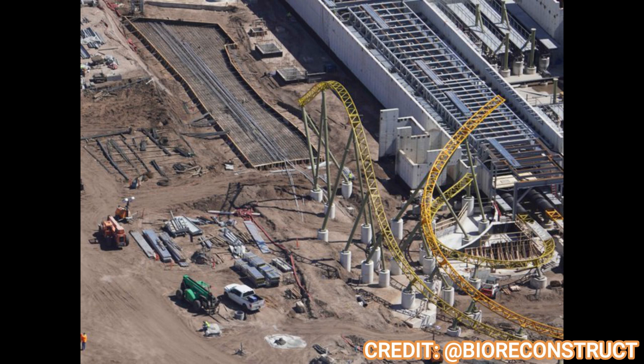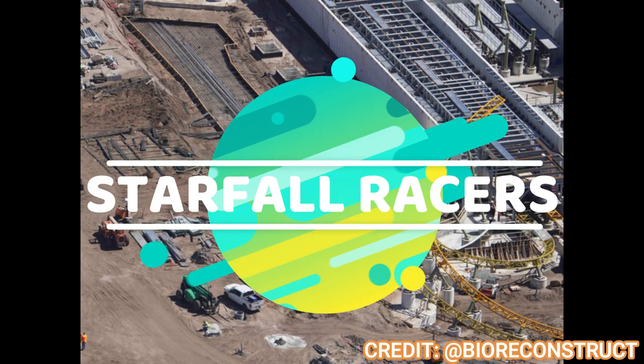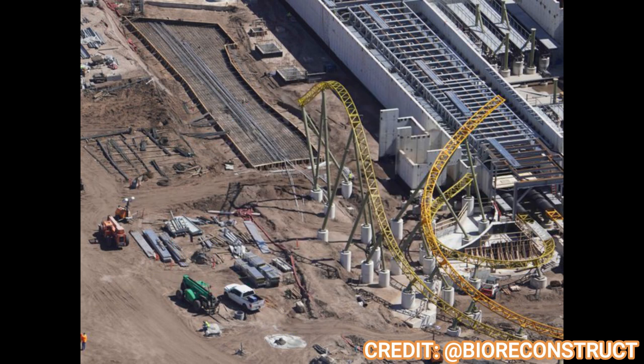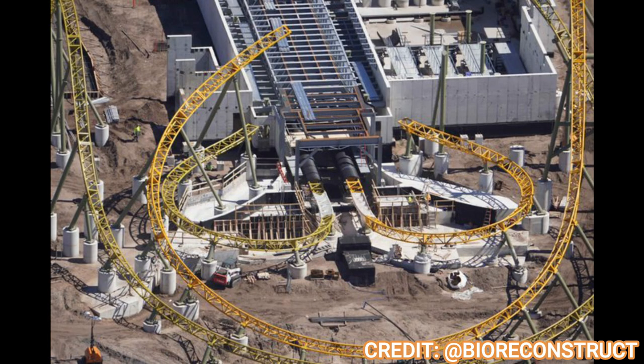Moving on to Starfront Racers — not much to update this week. You can see there's a concrete pad being installed to put some more airtime hills and elements. You can see a nice shot of the coaster coming out of the station and dipping into the first launch. Not too much to offer on the back side of the coaster — they're still working on supports and footers, but that should have a massive update next time. Lots more track placement will be coming when they get deliveries and start installing it, probably sometime this week.